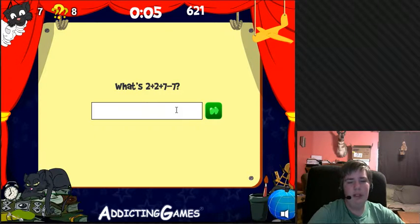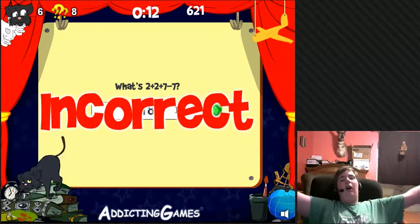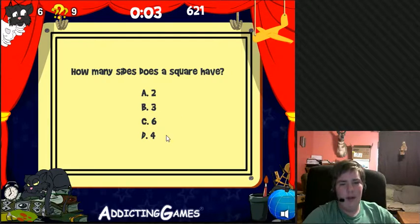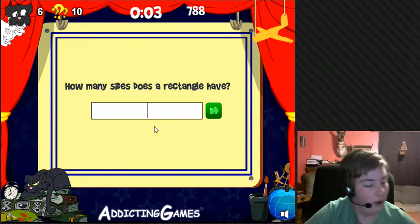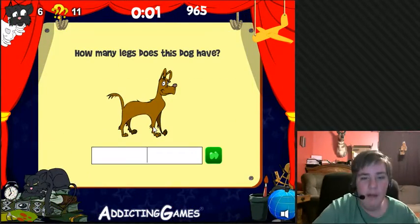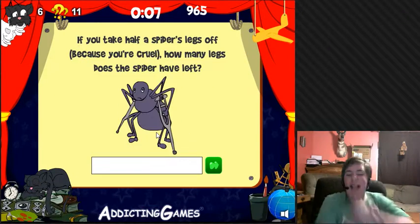What is two plus two plus seven plus seven? Seven? Eighteen? Oh no. How many sides does a square have? Four, obviously. Hey, birthday cake! How many sides does a rectangle have? Four, of course. Yes! Another guy with a sombrero. How many legs does this dog have? What kind of question is that? Yes, I got it correct.